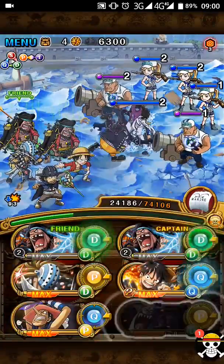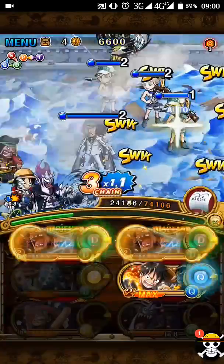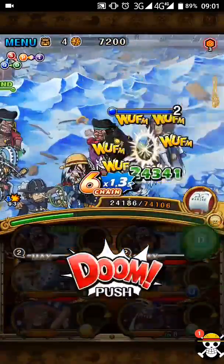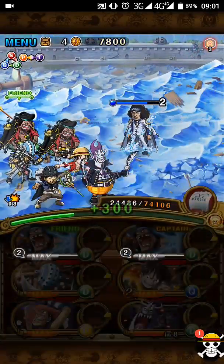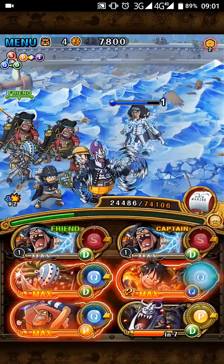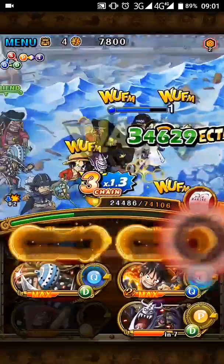In this stage, we're gonna start by killing every mob around Aokiji — it's the best and only choice. As you can see, Aokiji doesn't have that much life. He will change our orbs randomly, but we can still survive with it.